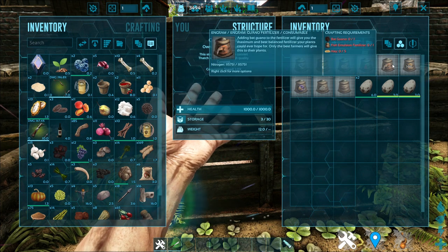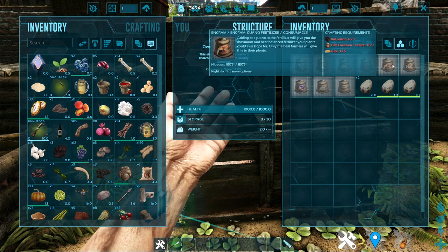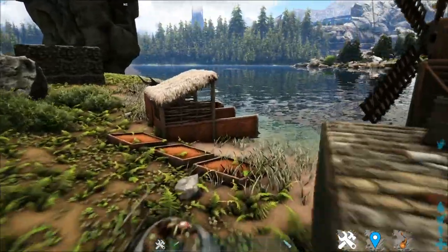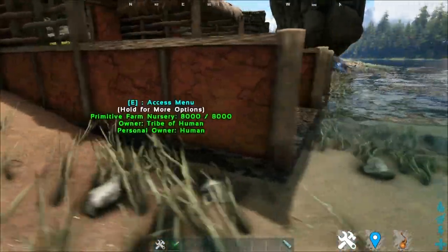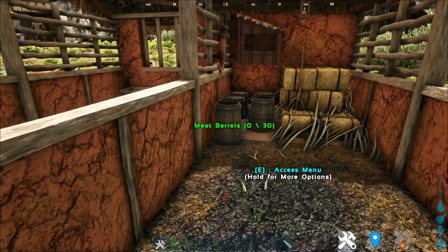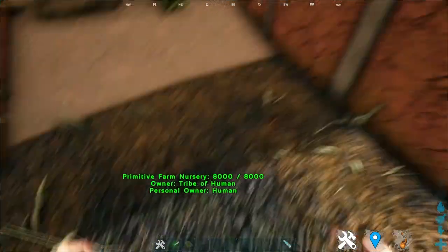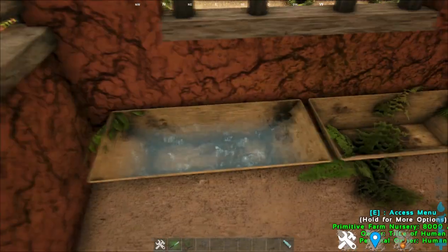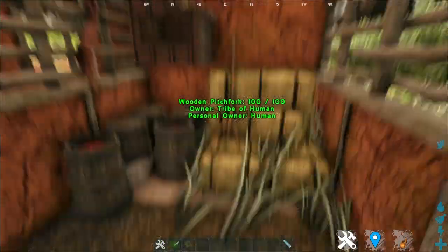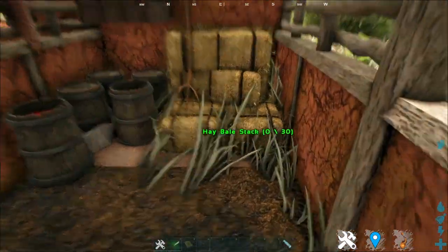Tier 9 guano fertilizer requires bat guano, fish emulsion, which is tier 8, and hay. Where do you find bat guano? Just search for an onyx, and they will naturally poop out bat guano which can be used. So now onyx are pretty useful for farming too. Where do you make hay? Well, to make hay this requires another structure — the primitive farm workshop, which can be linked together with the primitive farm nursery, used to grow your creatures.